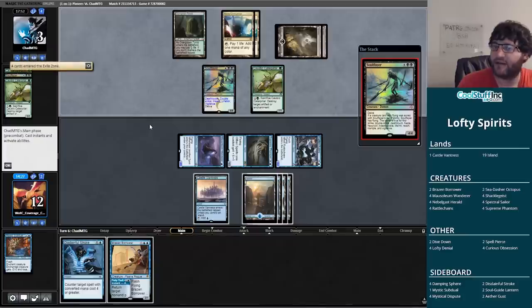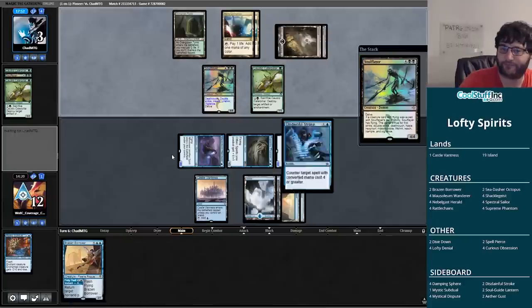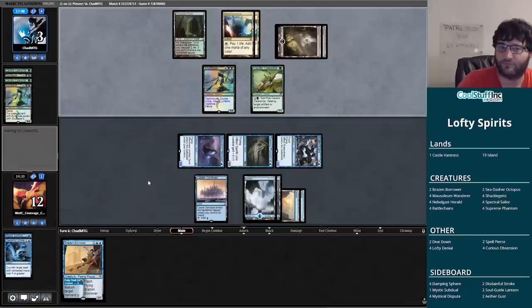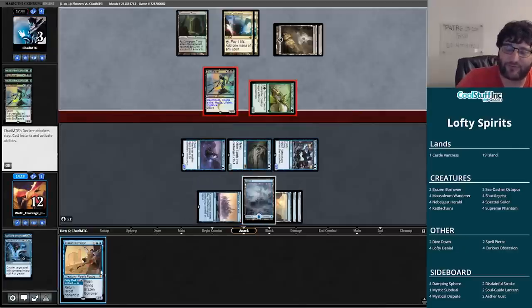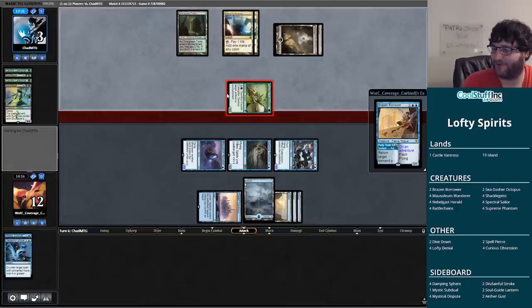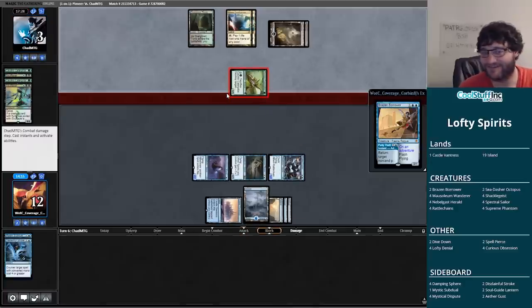Two mana — paying the costs for a second Soul Flayer. This Soul Flayer is getting Disdainful Stroked. And this Soul Flayer will be getting Petty Thefted. If all is right with the world this should be the game — fingers crossed. With the Petty Theft coming to the rescue, we also have a 2/2 Mausoleum Wanderer that can hopefully counter anything. I think we might have turned the corner.